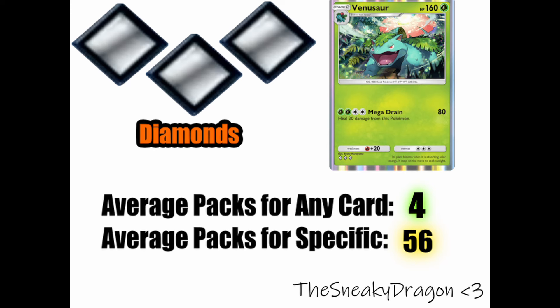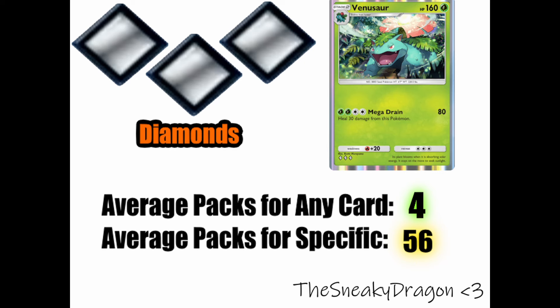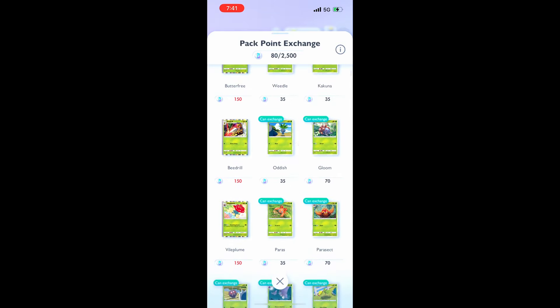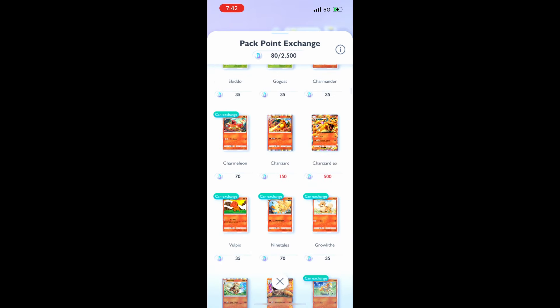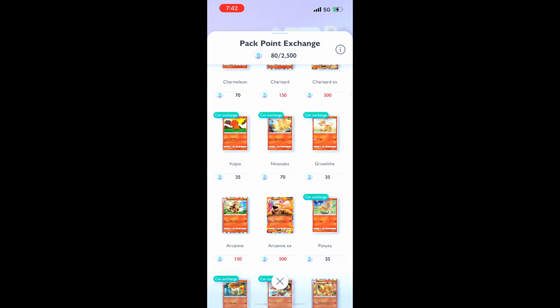If you're looking for a specific card, it gets way trickier. You'd have to open 26 packs to get a decent chance at a specific double diamond card, and 56 packs for a specific triple diamond card. Still, with two packs free a day plus missions giving you extra packs, you will collect the double and triple diamond cards pretty quickly. I would not recommend trying to WonderPick these. You could spend 70 pack points — which is 40 packs worth of pack points — for a double diamond card, or 150 points — about 30 packs worth — for a triple diamond card, but we'll come back to that.